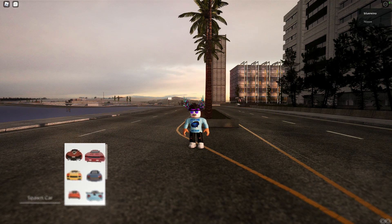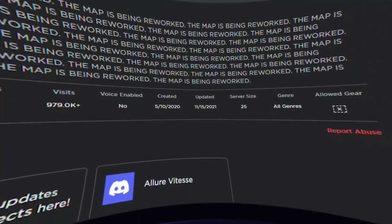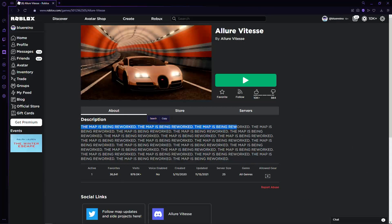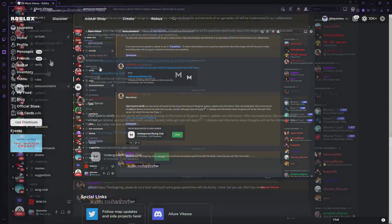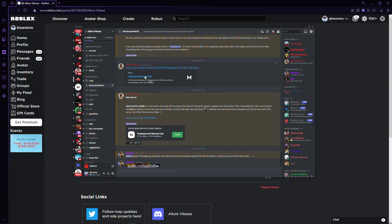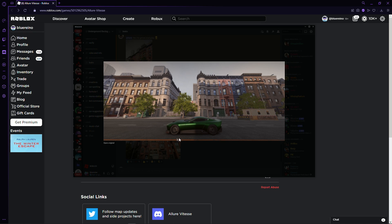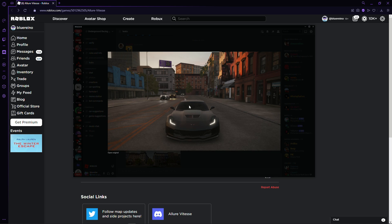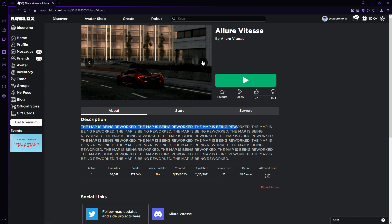Like I was saying earlier, a lot of people may already know this game — this game is Allure Vtess, as you can see right here. It says the map is being reworked, and yeah they're actually reworking the game. I found their Discord server — here's the Allure Vtess Discord server. It says Allure Vtess will not be merging or collaborating with another studio. They're developing a game called Underground Racing Clubs — that's the new game, so they're not making Allure Vtess anymore. I recommend joining the server. The new pictures for the game look way, way — like a million times better than what we have currently, which is pretty cool.